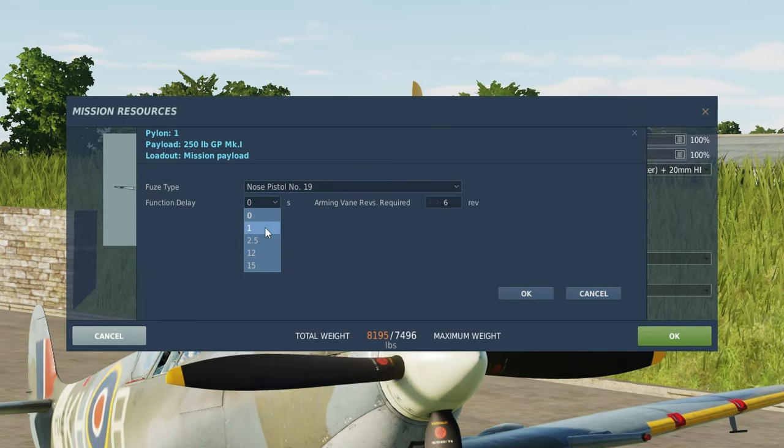You have to set this up beforehand either in the rearm menu or in the mission editor. If you're doing low level, I do recommend having one of the longer delays. It gives you plenty of time to clear the area before the bombs detonate. It doesn't do much good if you shoot yourself down in your own explosion — and believe me, it has happened to me plenty of times, in fact last night on our squadron server.